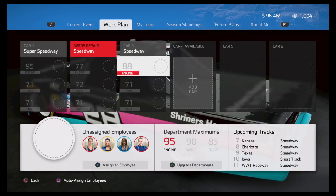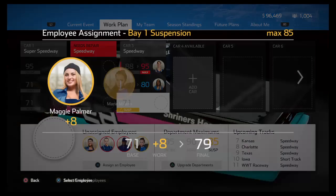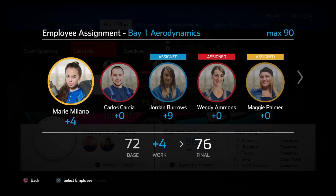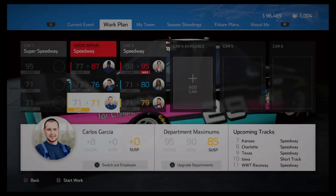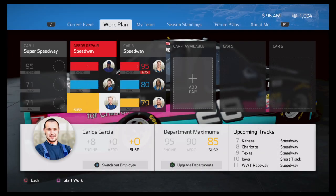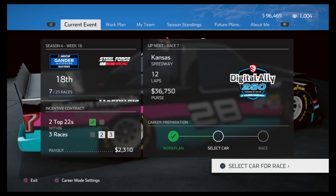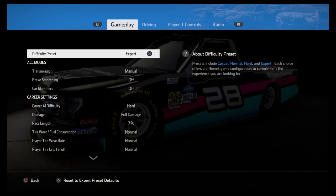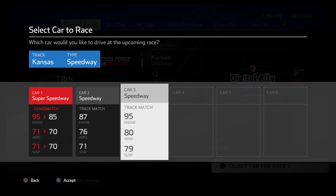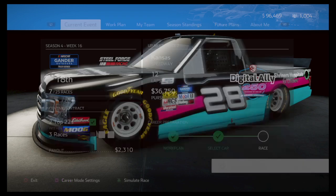Let's go ahead and work on our truck. It's speedway trucks, so we're going to put aero there, suspension there, then upgrade our stuff for the next race. We're going to have a pretty decent truck here for Kansas — should have some speed. Before we get into it, let's accept the settings and go straight into the race. We got to pick our truck, pick that one and go to event.